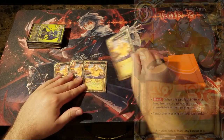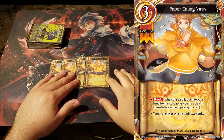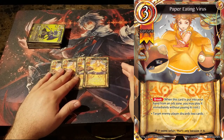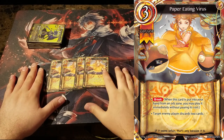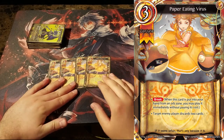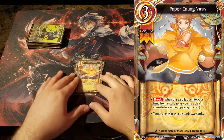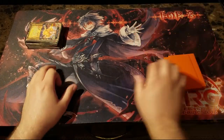For Conjures, we're playing 4 Paper Eating Virus. It's a 3 drop to make your opponent discard 2 — pretty good in most games. The fact that it's a break means you can play it for free, which is even better. You want to hit it early game so you can leave your opponent with little to nothing and win early, but seeing it late game is not bad either. We're playing 4 because all around it's a strong card.